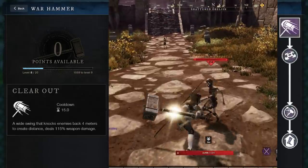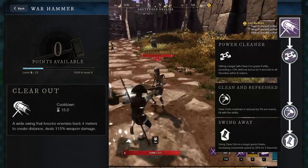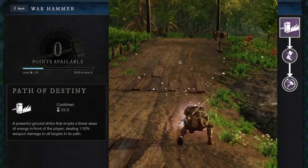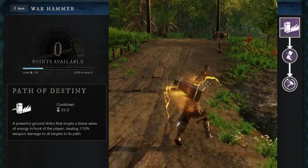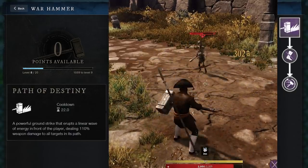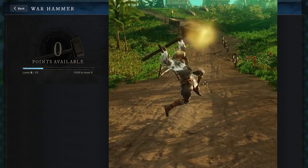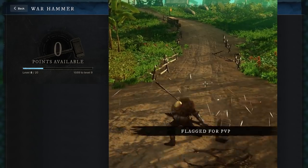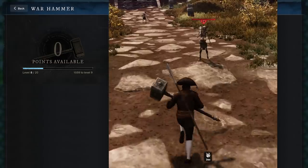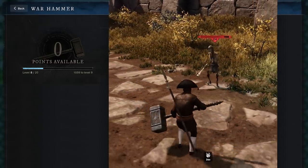The next ability is Clear Out — a massive swing that knocks enemies back. When upgraded, it also improves your defense and gives you movement speed. The final ability is Path of Destiny, and it's pretty awesome. It slams a wave of shockwaves that do damage, but when you upgrade it, these shockwaves will also stagger enemies. So all up, these are some pretty awesome crowd control abilities, making this spec great for a tank or really anyone who wants to play that disrupting role with staggers, stuns, crowd control, and slows.